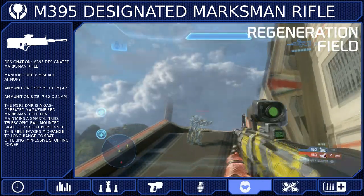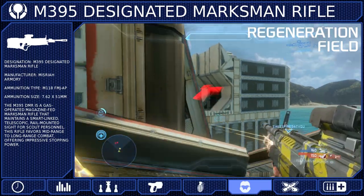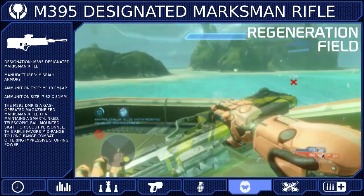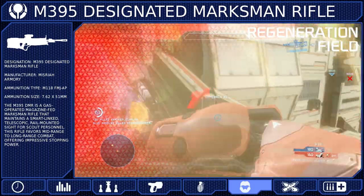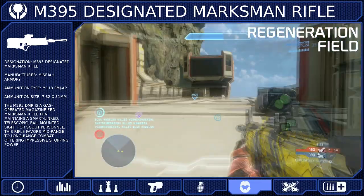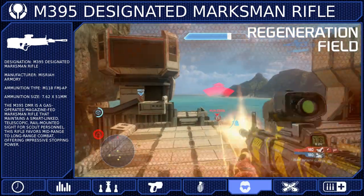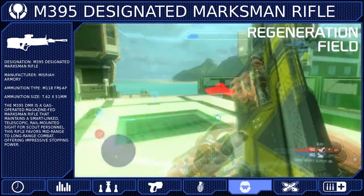For our armor ability, the Regeneration Field is wonderful for support and defense. Plant it on a good firing position or behind some cover and you'll be able to hold off multiple opponents. But simply having the field won't guarantee victory. Make sure that you do have some cover to hide behind, since taking fire will interrupt the recharge process. And don't be selfish — when your team is pinned down, planting a field for them and providing some support fire can turn the tide of almost any fight.